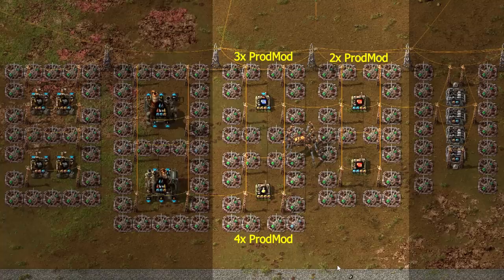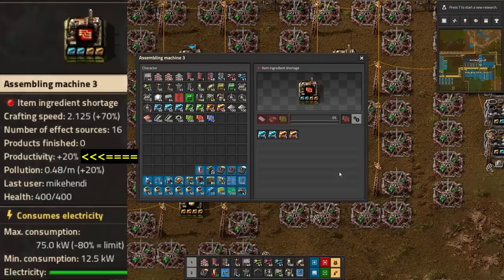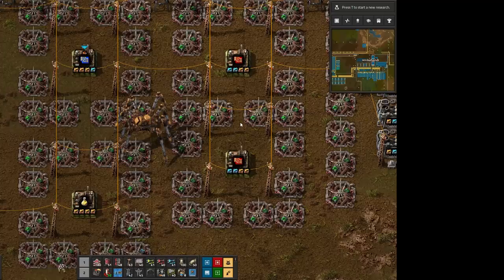But for the assemblers, I laid out 3 possible variants, with the price drastically increasing for every extra productivity bonus we desire. So our bread and butter setup is going to be like the red chip assembler. It has 20% productivity bonus and 170% crafting speed. With space for 2 speed modules inside of the assembler, we can reach minimum pollution output very cheaply,